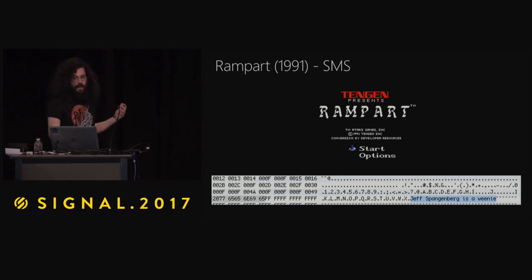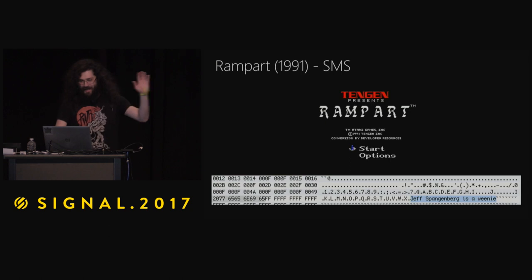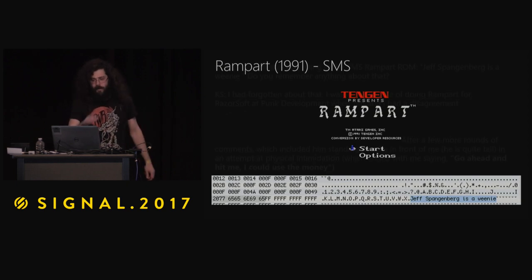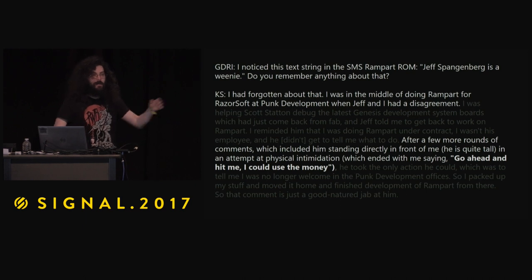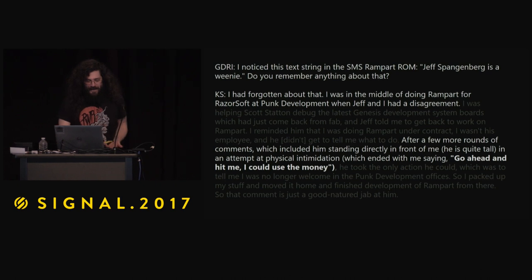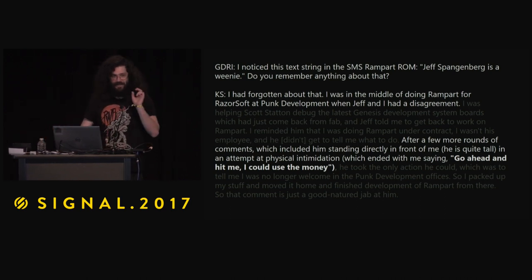My favorite one just says: Jeff Spangenberg is a weenie. The very first tech talk I ever gave in 2011 was at Nerd Night, and that kind of spawned all this. My talk was called that memory address — Jeff Spangenberg's a weenie. The guy in the back was like, yeah, I know Jeff, he is a jerk. Months later it got popular, the cutting room floor picked it up, and it ends with something like, go ahead and hit me, I could use the money — an altercation between a developer and a manager. What was really funny is who got the last laugh, because there are tens of thousands of cartridges and embedded in the silicon is Jeff Spangenberg's a weenie — and that is immortal. That is eternal.